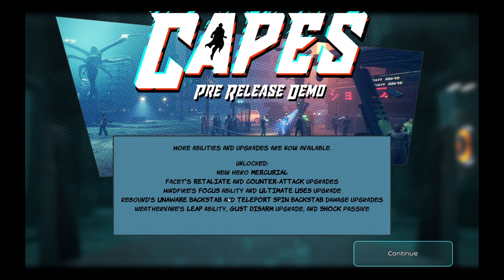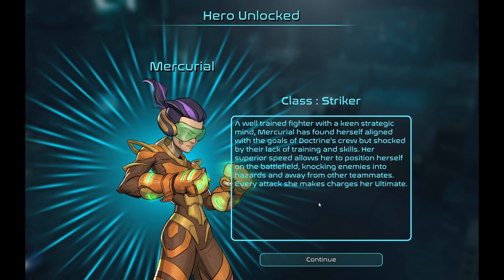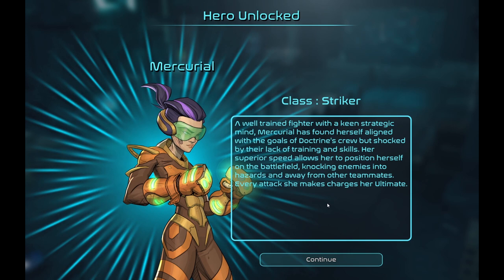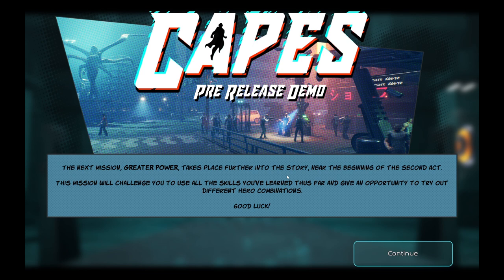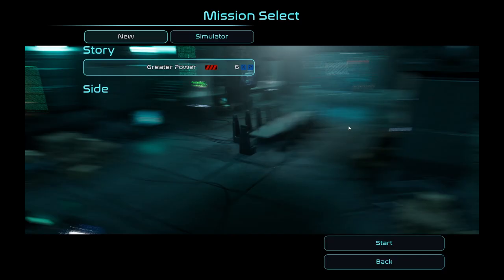Mercurial, class Striker — a well-trained fighter with a keen strategic mind, aligned with Doctrine's crew. Her superior speed allows her to position herself on the battlefield, knocking enemies into hazards and away from teammates. Every attack she makes charges her ultimate — that's quite good. The next mission, Greater Power, takes place further into the story near the beginning of the second act. This will challenge you to use all the skills you've learned and try out different hero combinations. The two missions we've done were rated easy — this one's rated hard. And it's worth 6 XP. We've got time to do this — let's go.